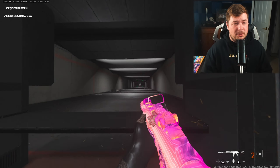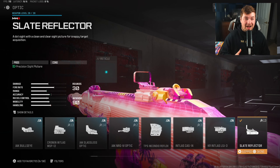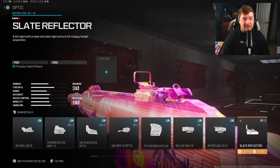As you can see, recoil is still really low, but the aim down sight and aggression is definitely a little faster. First attachment here is the Slate Reflector. Personally, I don't like the iron sights — I run an optic on this the entire year. It's a preference. You guys can really use whatever you want here, but if you're undecided, the Slate Reflector is definitely a good choice.